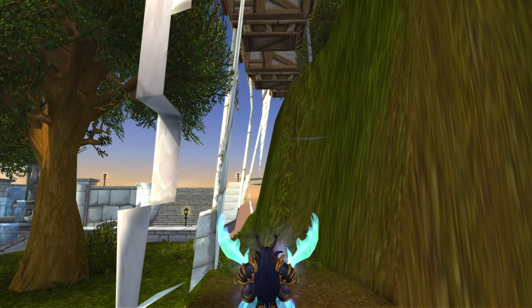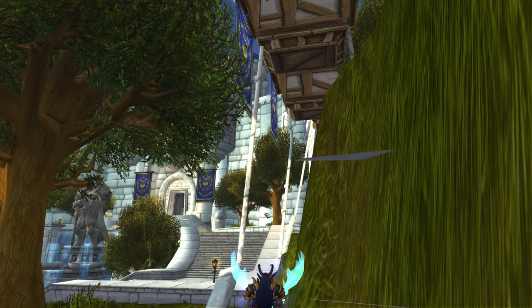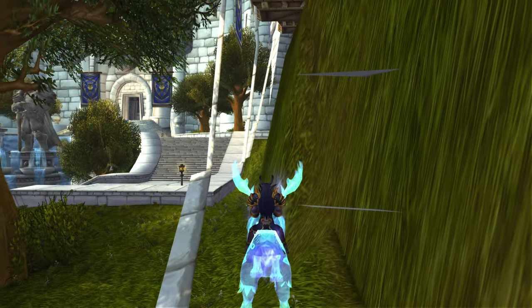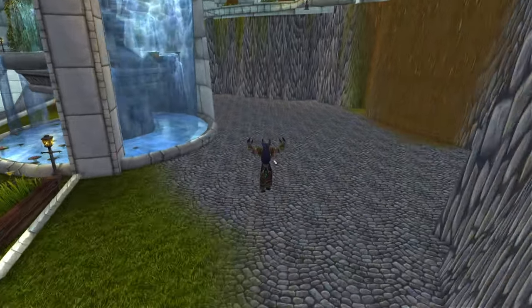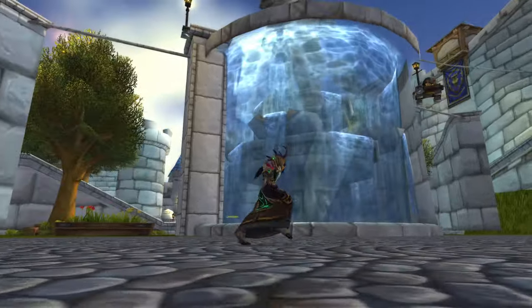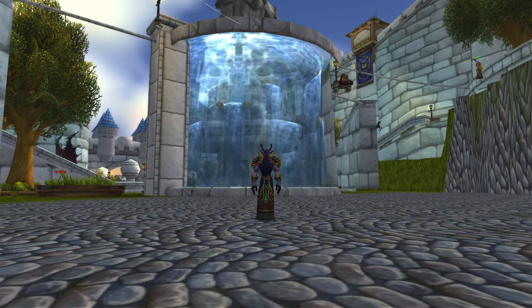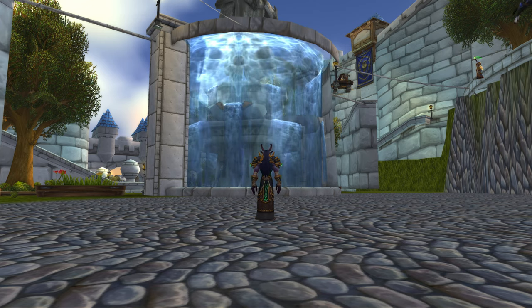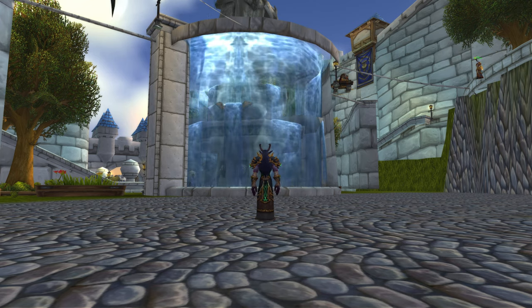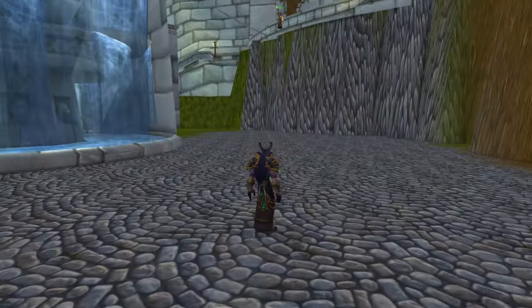Then we're going to come up and go this way. What you're going to want to do is follow this wall right along here, and you can see the fountain over here by the castle. We're going to go along this way and then come straight down into here — and there you go. We are officially behind this Stormwind fountain, which is really cool. We're going to take a screenshot here because this is a really cool shot of the fountain. Wanted to get those people out of the screenshot first — nothing against them, just trying to take a screenshot.